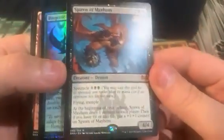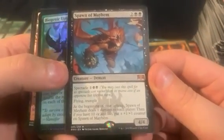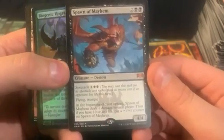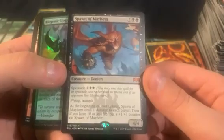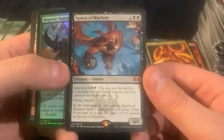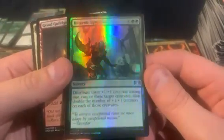Oh and we got Spawn of Mayhem. That was decent — at least on the surface you think it's decent: four mana, four-four, spectacle for three, flying, trample. And Biogenic Upgrade as the last foil.